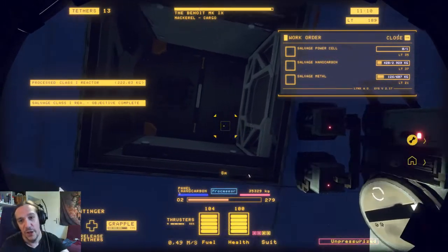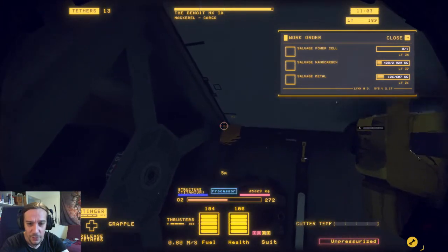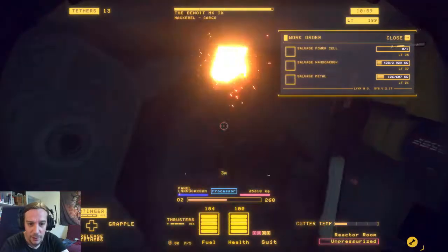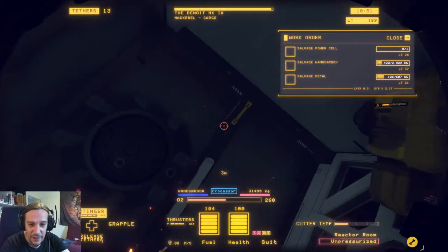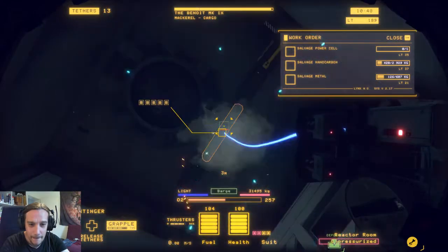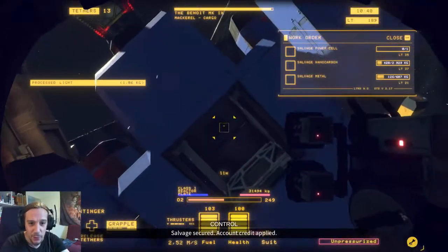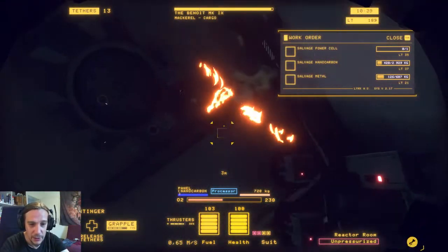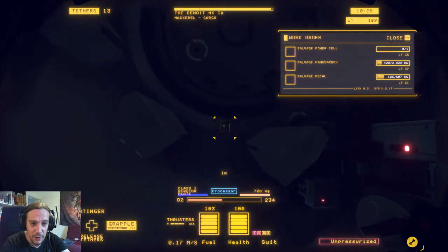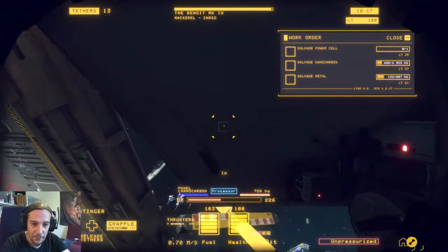Next step: we have to salvage nanocarbon and metal. These steps are basically very easy — all we have to do is cut loose a few more plates. One wonderful thing about this game is that you can salvage everything. If you feel like it, go ahead and grab some lights and toss them into the salvager. It's up to you to find out which items are worth something and which are not. We always have to remember we are working on a clock — there's only ten minutes left, as you can see above the work orders.